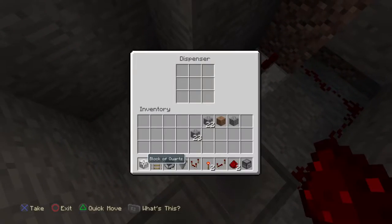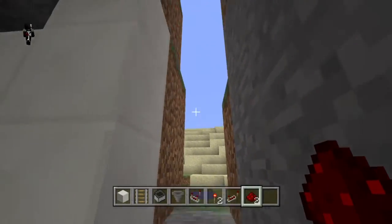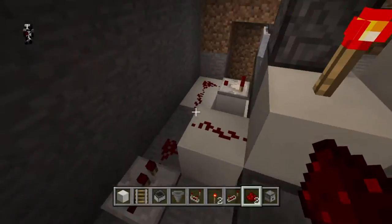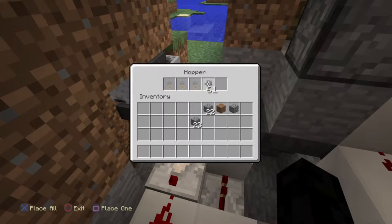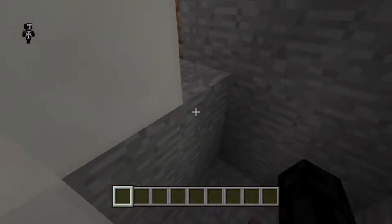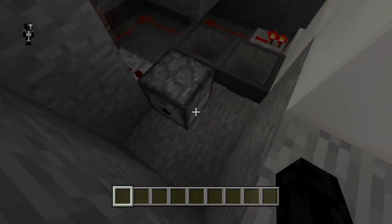Now if we put anything in this dispenser, it'll open up our door. The last thing we need to do is set it up so it sorts only for a specific item — your key or password. Open up that sorter hopper and fill it with 22 of your key item. I'm just using a tripwire hook renamed as 'key.' With a total of 22 in the sorter, if we put the 23rd one in, it passes into the dispenser and opens up that door.